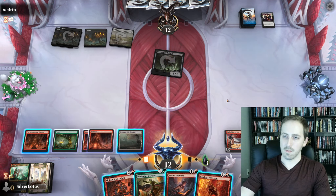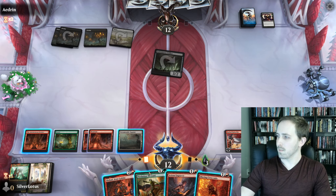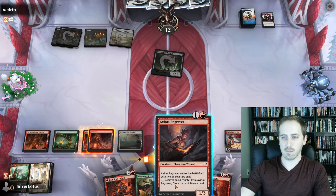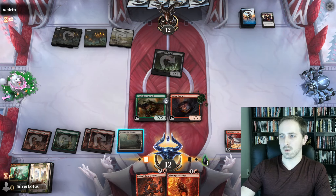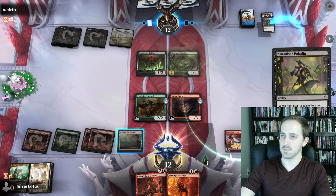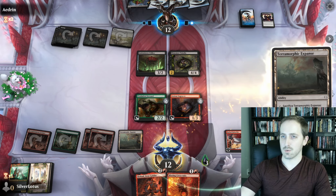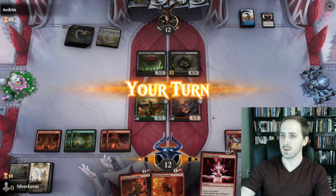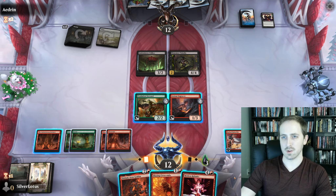Let's go ahead and play this land. Whatever land we get is going to come into play tapped. Let's play this land and activate Terramorphic Expanse on our opponent's turn. Yeah, Memories of Paladin is good — they're going to return the death toucher to their hand. They're not going to swing because they don't want to lose their 3/2. We have a 4/4 that we need to deal with.